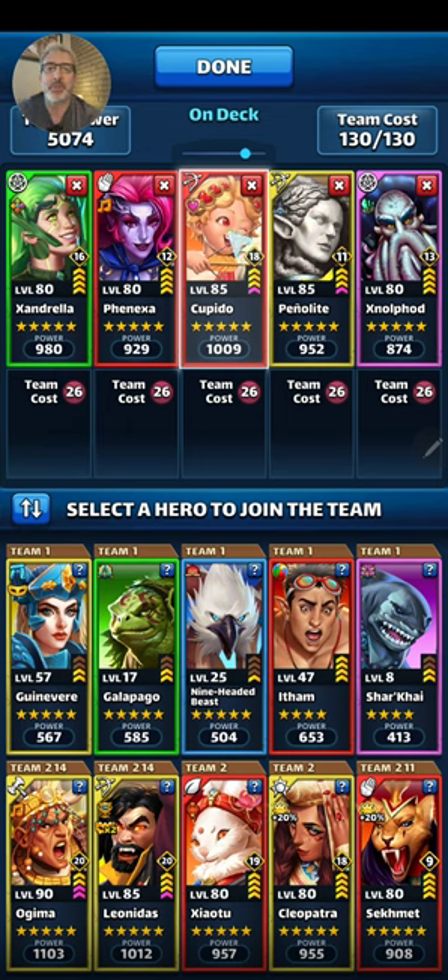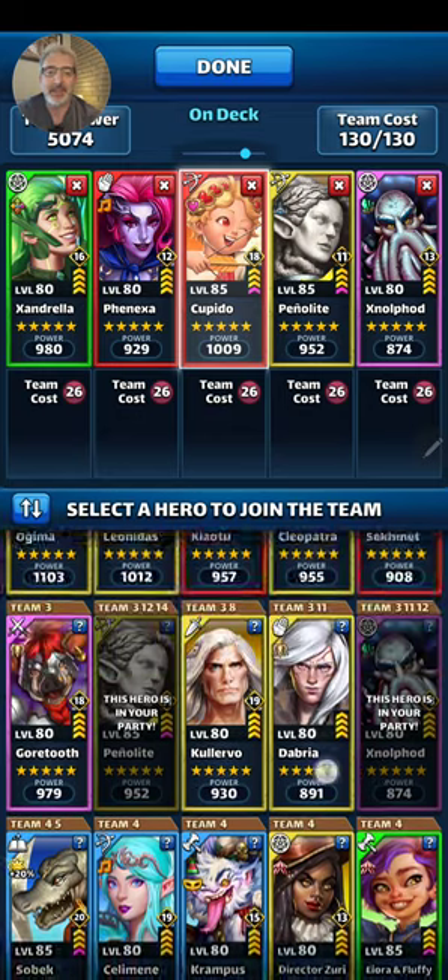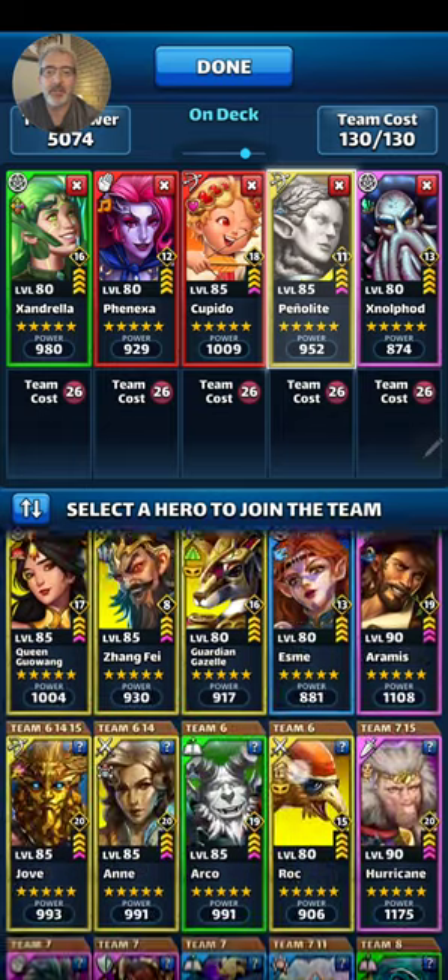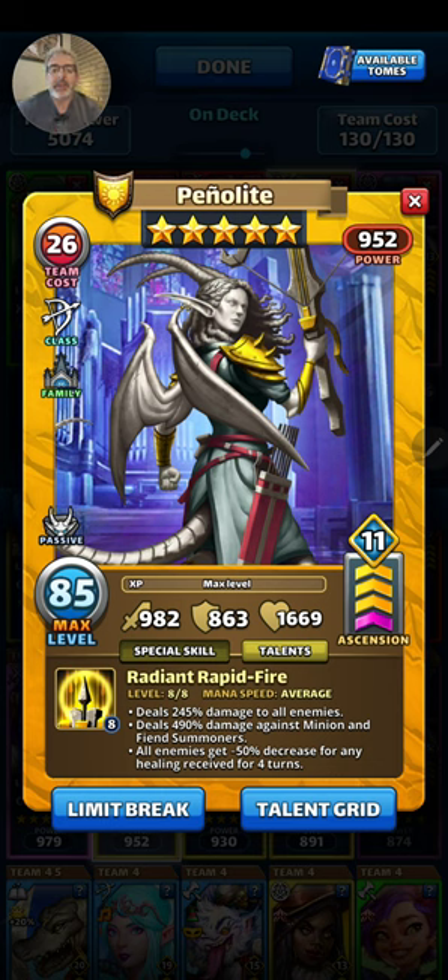When it increases the attack stat, it in reality works out to be much closer to increasing their attack by a percentage. If I increase Penulite's attack stat by 50 percent, this is going to push it up to somewhere around 1400. Now that increase of 50 percent does not equate to 250 going up to 375. It is closer to an increase of about 50 percent of the damage dealt, so that 50 percent from Nexa ends up being closer to about 295 damage to all enemies, as opposed to 375 which would be a full 50 percent increase in damage.